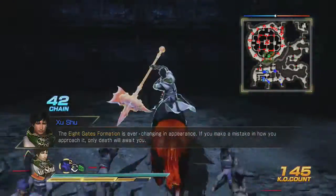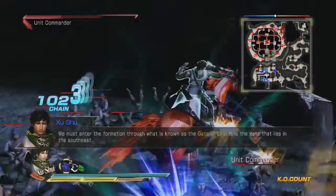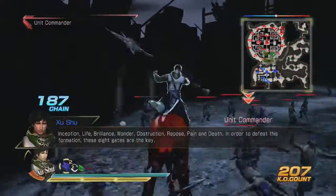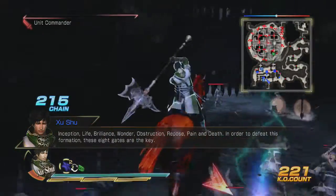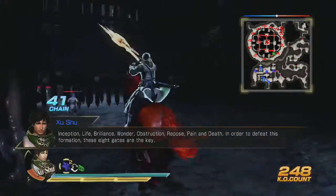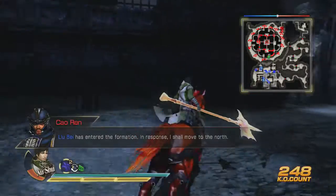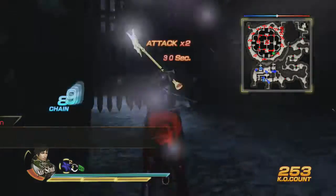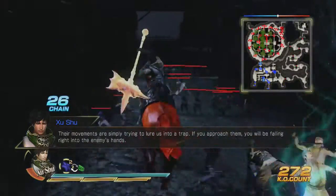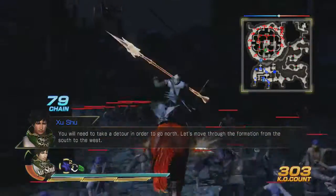Let's go. Now I think we're going to have to wait for all the other officers — I'm not quite sure. So we enter through there and head this way. The gate of life, apparently. Keep going. The gates are: Inception, Life, Brilliance, Wonder, Obstruction, Repose, Pain, and Death. Wow, that's interesting — I like that. I've already entered. Lube has entered the formation. Now I shall move north. So which way can I go? There we go — opened. So now we need to head left. We need to take a detour in order to go north. Sounds good to me.